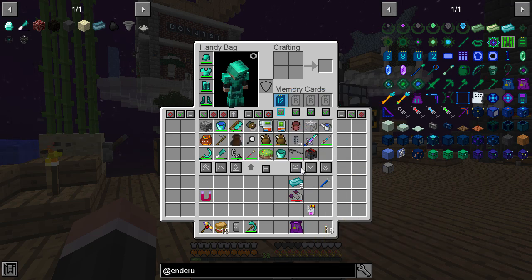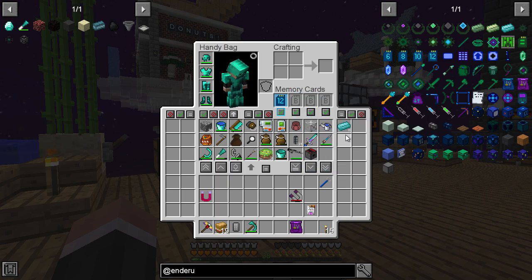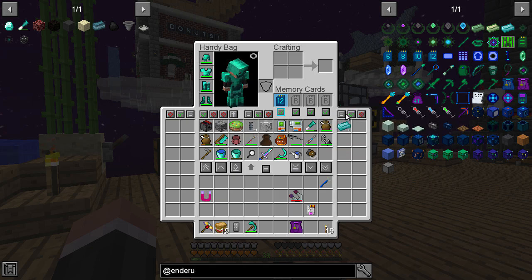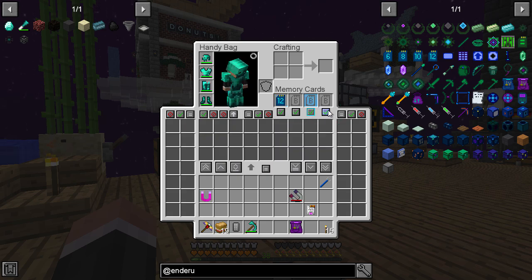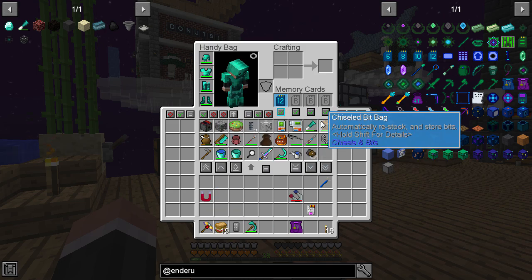Put the memory card in and look at that - I have all of this stuff stored in that memory card. I've also got these side slots as well. You can sort items, do block quick actions to control shift-click behavior, and update items. There's space for another three memory cards, so by putting another one in you can easily switch through a lot of different inventories. That's a lot of inventory space right there just on your person.